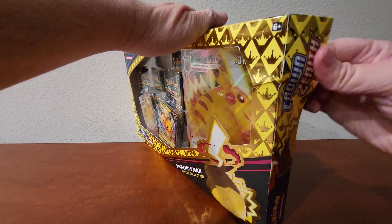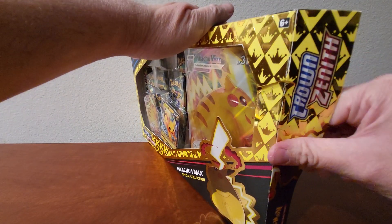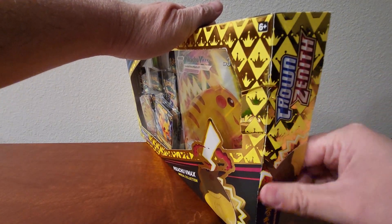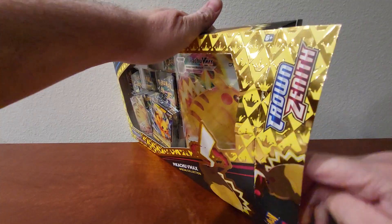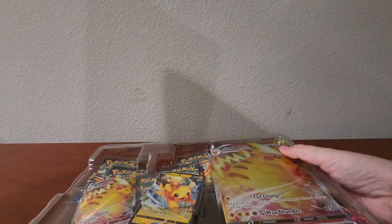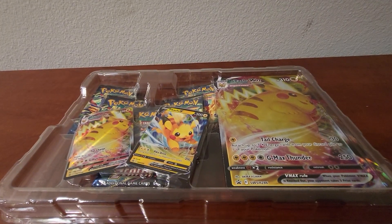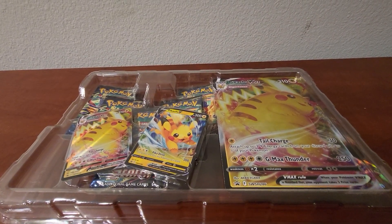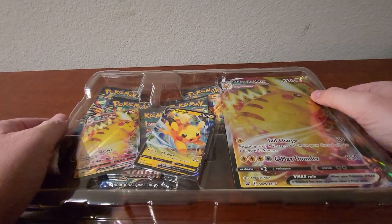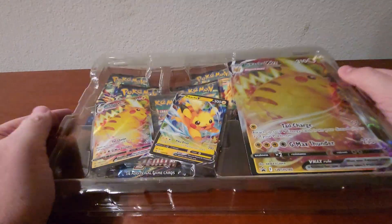And this is another beautiful box that is surprisingly hard to open. There we go. So it's got the nice design on and everything, and we're just going to set that off to the side. It looks like there's something else in there — no, it's just heavy for some reason. So we've got our two promo cards here and a Jumbo.